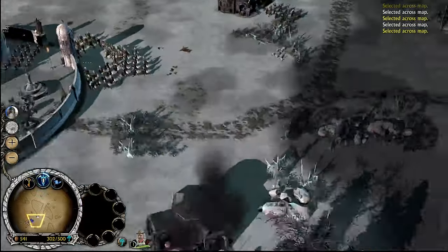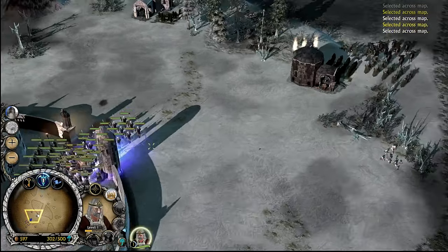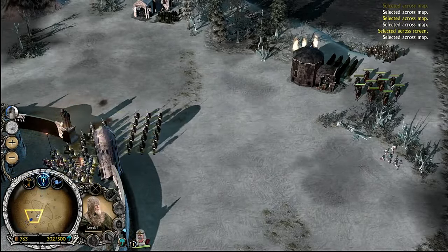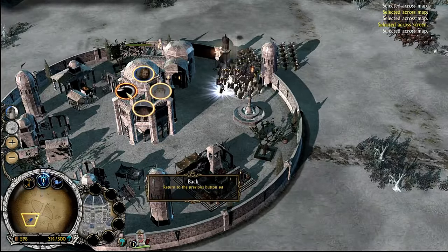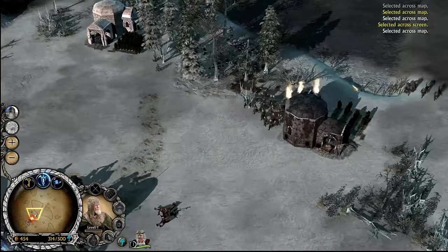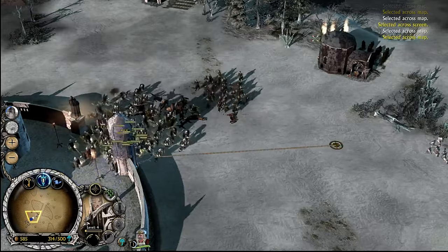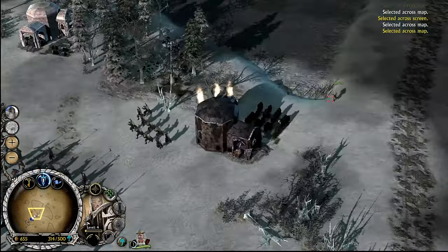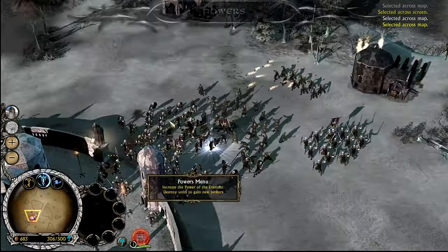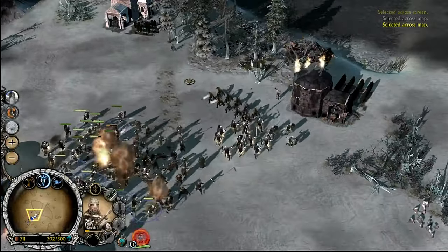Get those forged blades built up. They're running away because cavalry are coming up. Let's get Carthy in, and more soldiers. Hello Rohirrim, goodbye Rohirrim. That's Feodred — he should be feared a bit. And more cavalry, and they're spamming up.